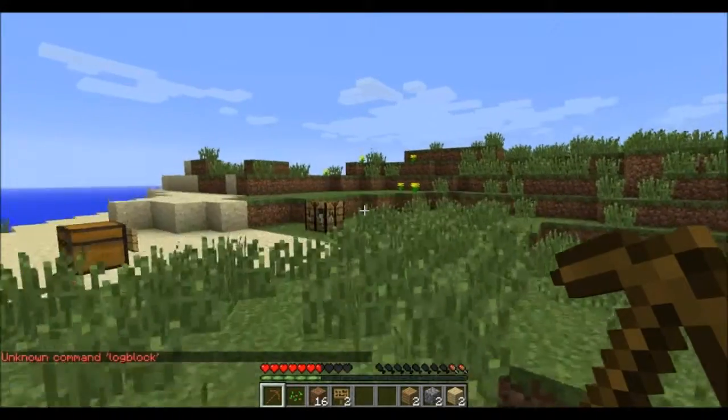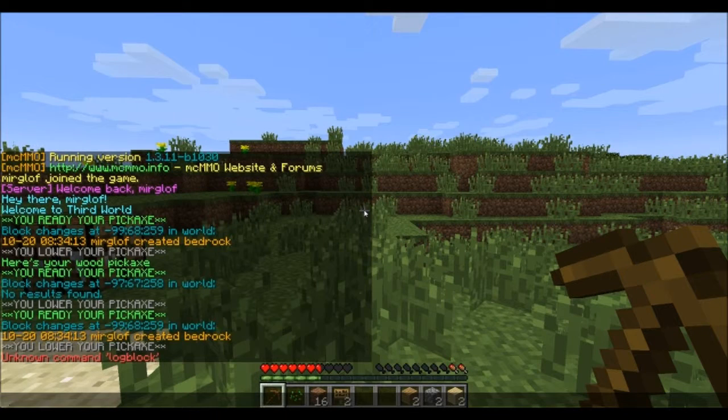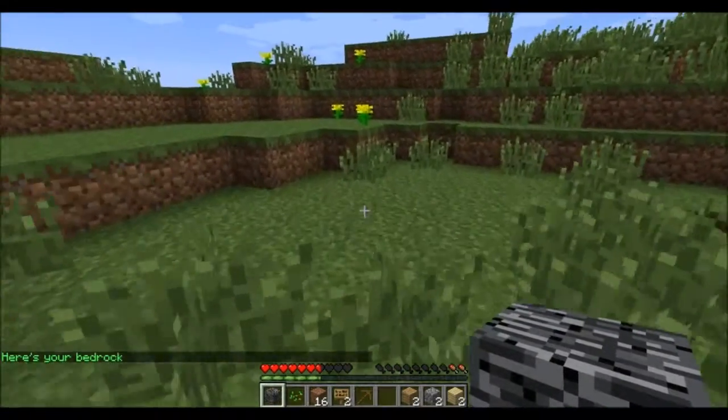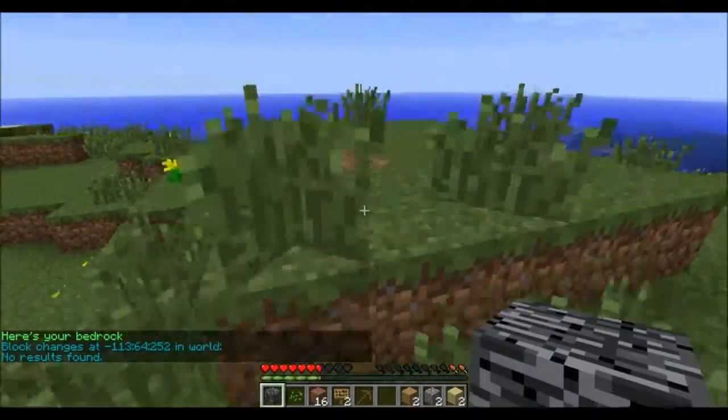Or make myself look like an idiot. What is that command? What did I put? I put 'log block' — it is actually 'tool block.' This lets me do stuff like... where is it...